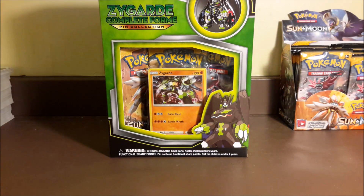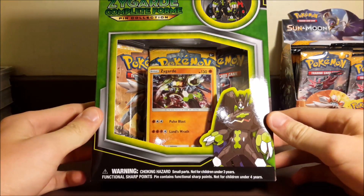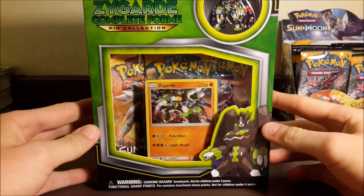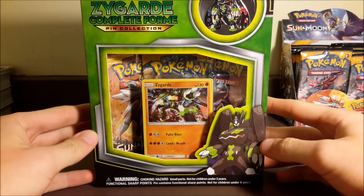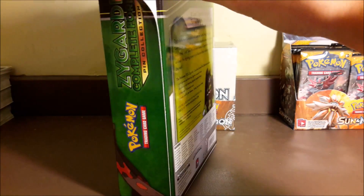How's it going everyone, Steel Scissor here bringing you guys another TCG opening. This time we have the Zygarde Complete Form Pin Collection. As you can see it has the promo on the front and the pin up top. I believe it has two Sun and Moon packs and a Breakthrough pack — a little odd they chose to go with Breakthrough. I was kind of expecting Evolutions, but I'm happier with Breakthrough because I'm so done opening Evolutions.